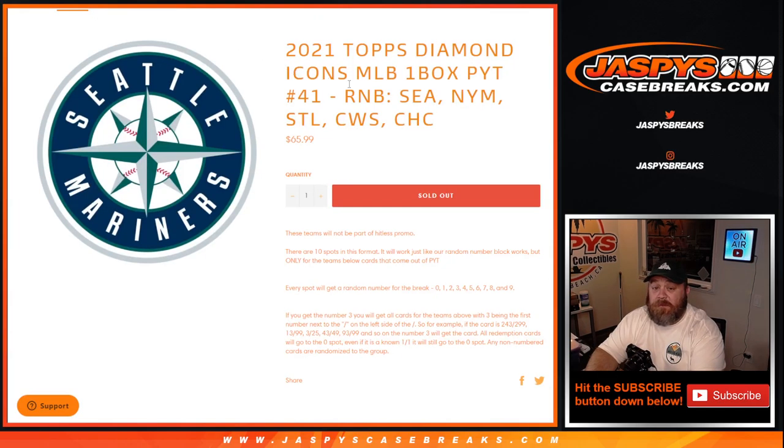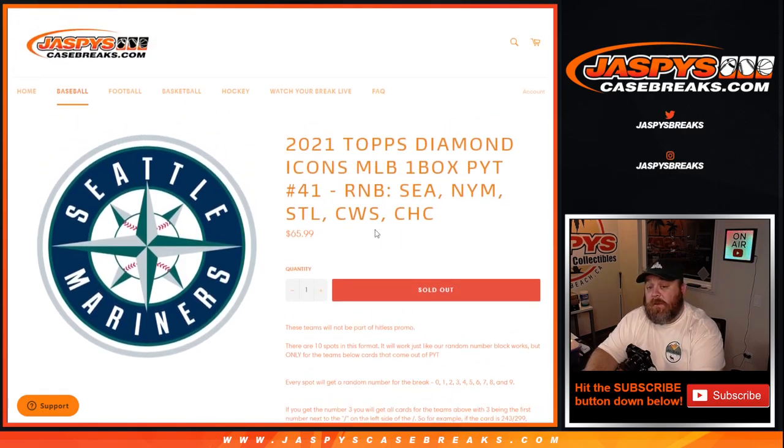And there you go, guys. That's the random number block randomizer for the Mariners, Mets, Cardinals, White Sox, and Cubs for 2021 Topps Diamond Icons MLB, 1 box pick a team, number 41. I'm Sean, JaspisCaseBreaks.com. The break itself coming up next — we'll be right back.